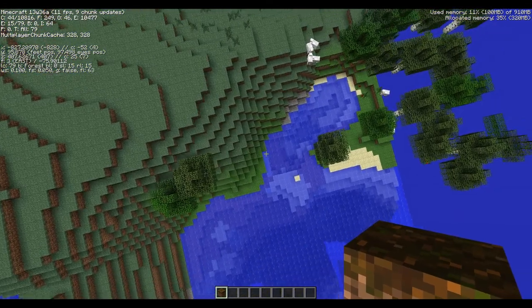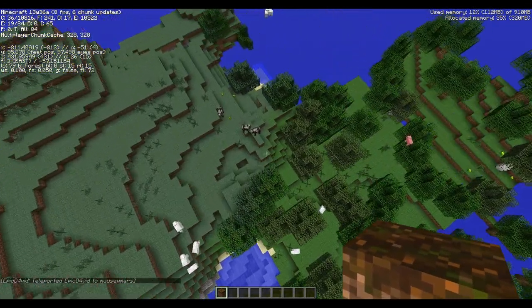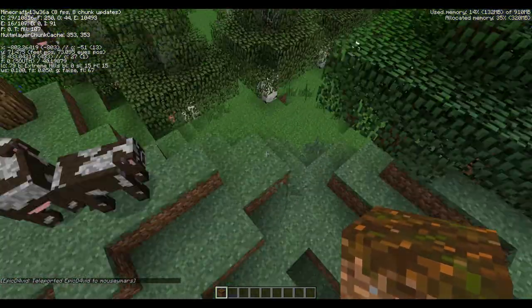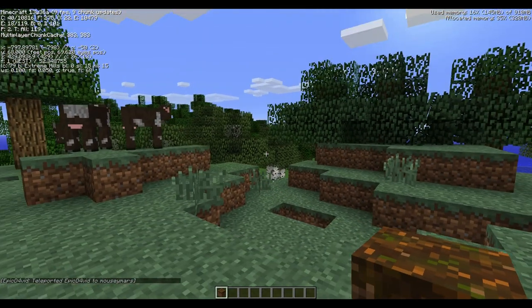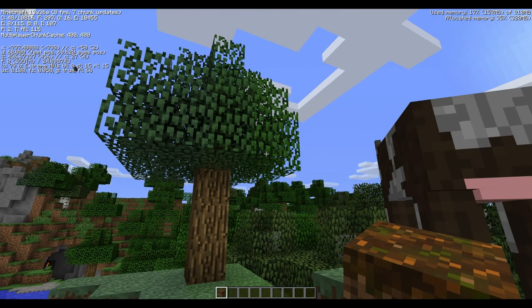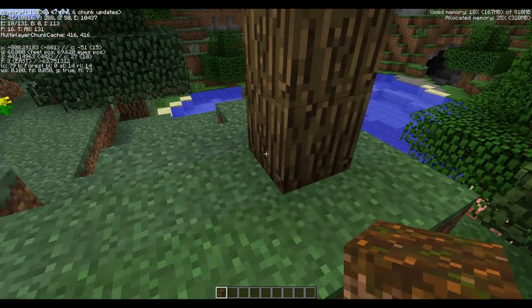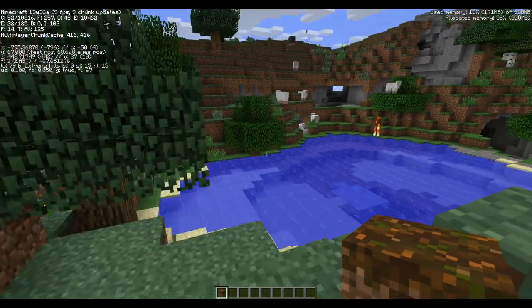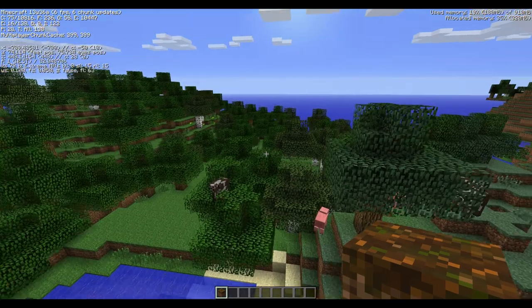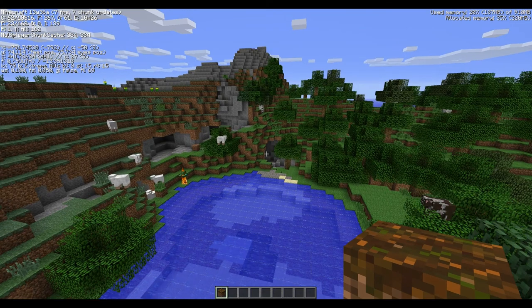They said they'd have better biome integration, and to be honest it is quite subtle. If you're walking on the ground you wouldn't actually be able to see that it's a different biome. The way the trees are kind of faded across makes it look like it's all one biome, which I like. I prefer that over the last version where you'd just see one type of leaf and then another abruptly.